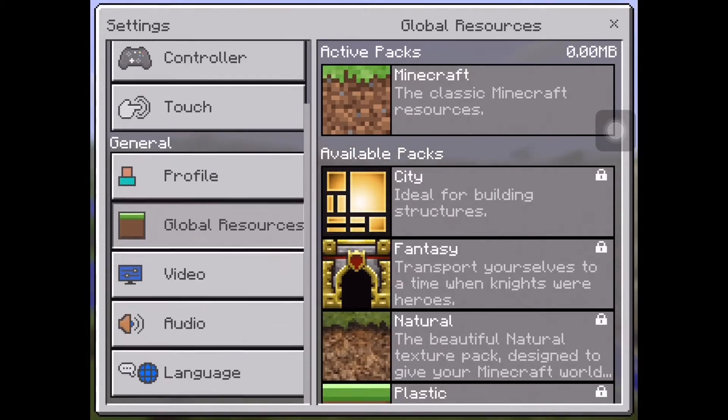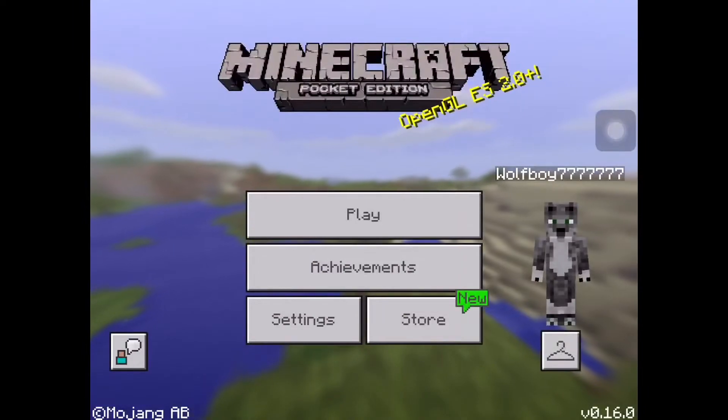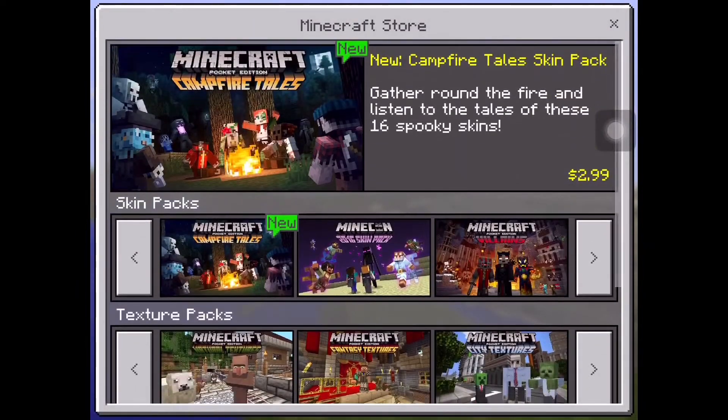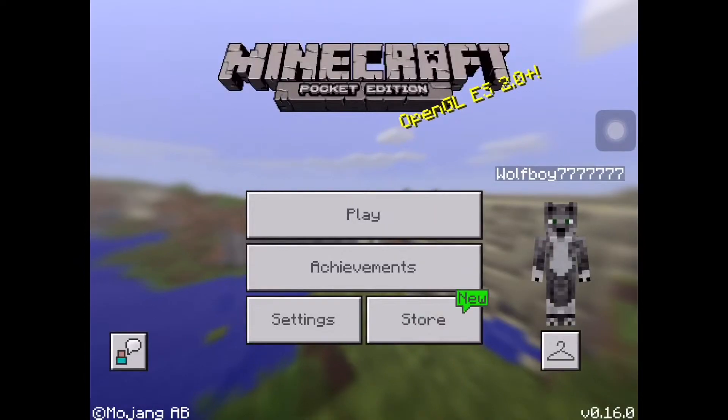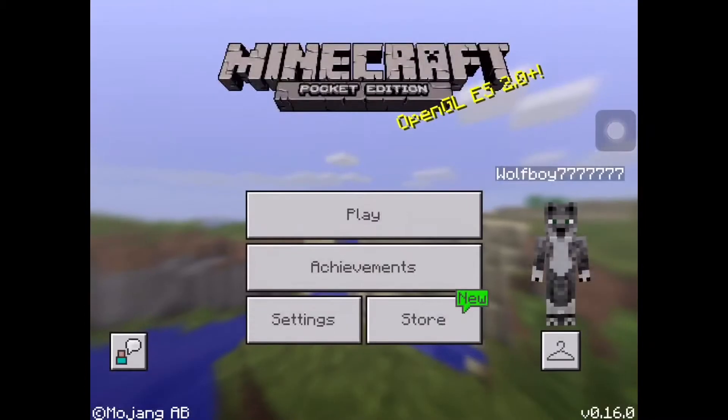There's the global resource packs, which are like texture packs and add-ons. There's also the store where you can look at all the texture packs and resource packs. You can also look at your skin, turn it around, see it like in real life, and browse all the skins you already have.